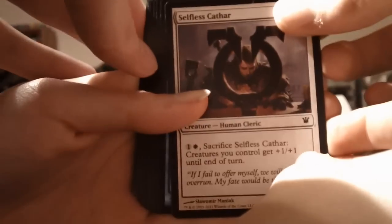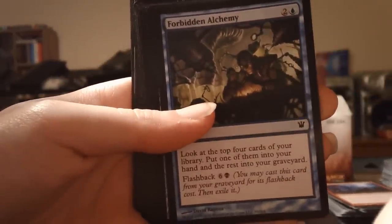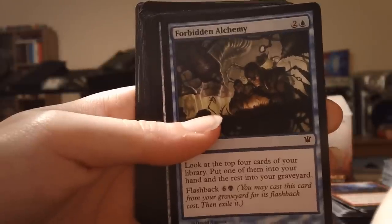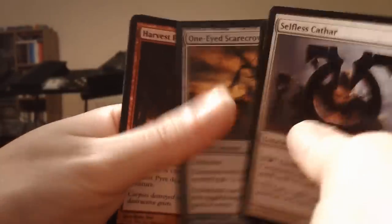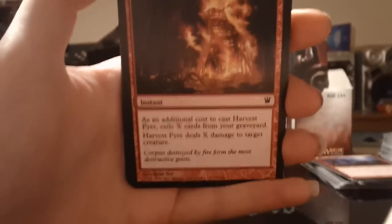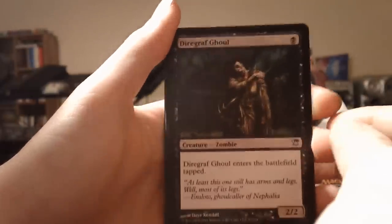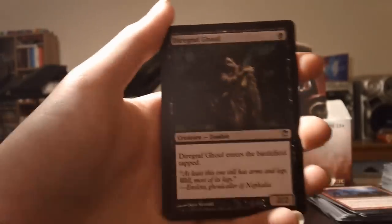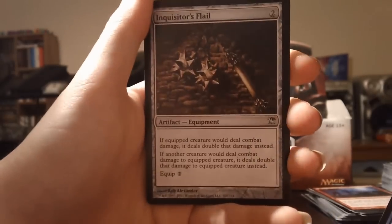We have a Selfless Cathar, Forbidden Alchemy — sweet, I was hoping to get more of these, I've only pulled one so far in a whole box and it's a common. I did get two actually, one was a shiny. One-Eyed Scarecrow, Harvest Pyre, Spidery Grasp, Ancient Grudge, Avacyn's Pilgrim, Prey Upon. First uncommon is Diagraph Ghoul — I can never pronounce these cards right — and we have a Scarab Goliath and an Inquisitor's Flail.